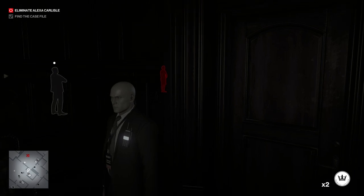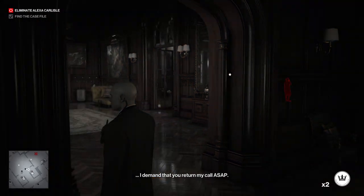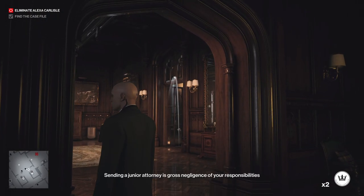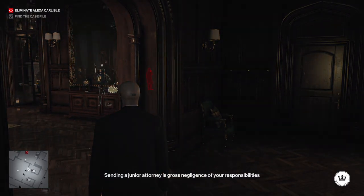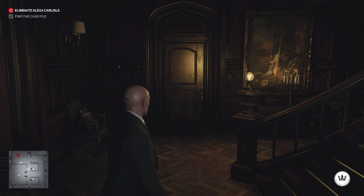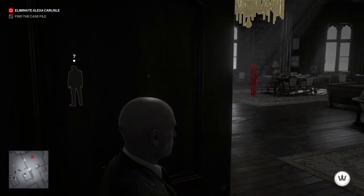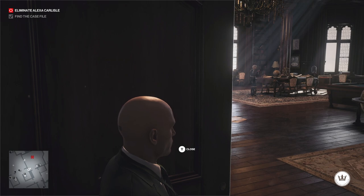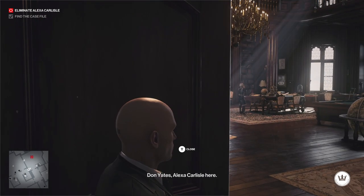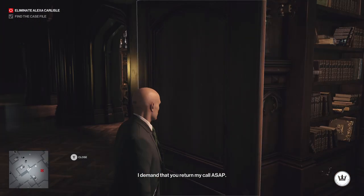The timing is pretty tight, but as long as you throw one or two coins to delay her, you should be more than good enough. As you'll see coming up, I threw one coin and she makes her guard go and check it. I threw another coin and she goes and tells her guard to check it again. It doesn't really seem like it's delaying her, but it is delaying her by a solid 20 to 30 seconds, which is about all we need.